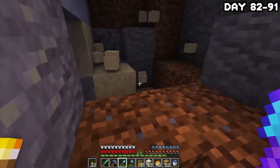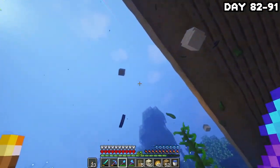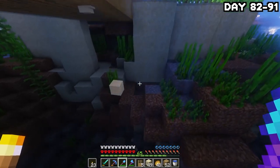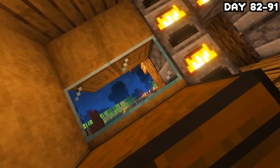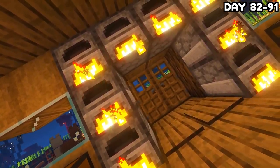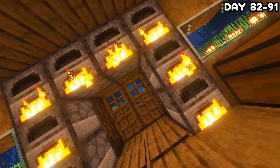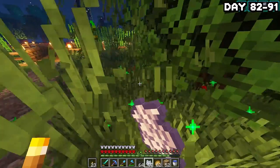I headed under the water grabbing as much sand as possible, using doors wherever I could to speed up the process. Thank God for respiration or aqua affinity — whichever one it is — you gotta love it. After getting more sand than any sane person would ever need, I started smelting it all down into glass, and this took so long. Whilst the furnaces were doing their thing, I got to work making as much magenta dye as possible.